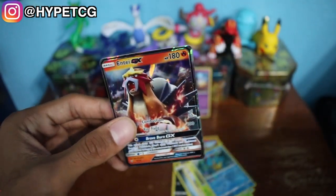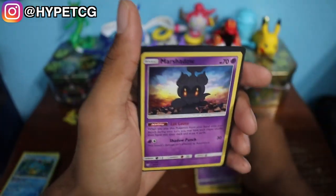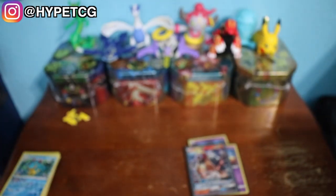Not a bad pull overall. Let me recap: we have our holographic promo Pikachu, two holographic Marshadow, and the Entei GX. That's pretty much it, guys. Make sure to smash that thumbs up button, leave your comments below, subscribe if you are not already, hit that bell to join the notification squad, and follow me on Instagram — link in the description below. I will see you guys in the next video.